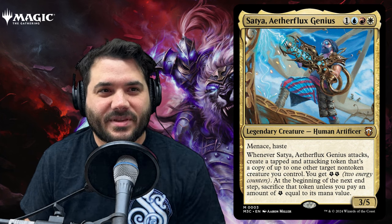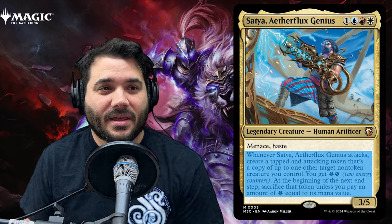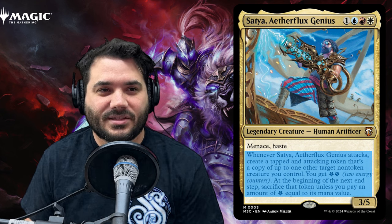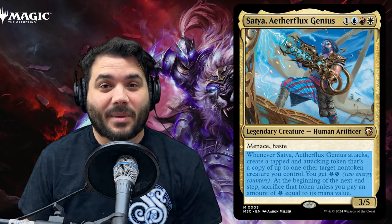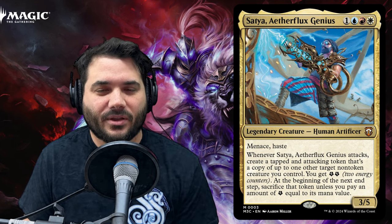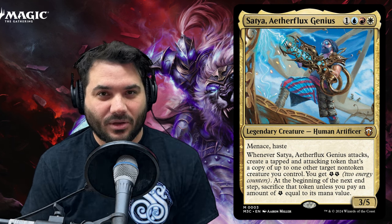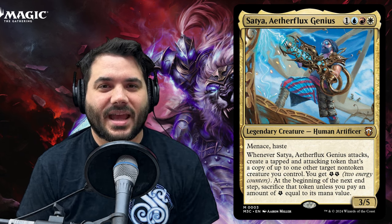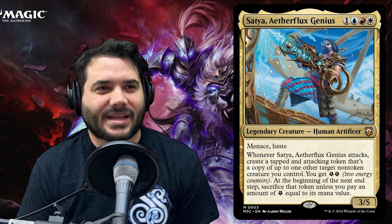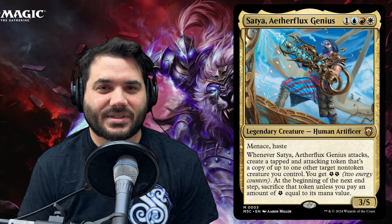Satya is a human artificer, a 3/5 for one blue, red, white. It has menace and haste, and says: whenever it attacks, create a tapped and attacking token that's a copy of up to one other non-token creature you control. You get two energy. At the beginning of your next end step, sacrifice it unless you pay an amount of energy equal to its mana value. So this commander is all about making copies of other creatures and using our energy to pay the CMC for those creatures to keep them around — otherwise they get sacrificed at the end of the next end step.